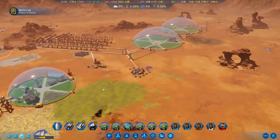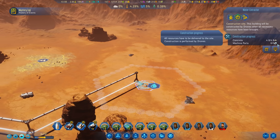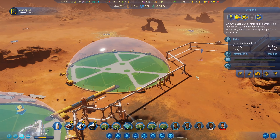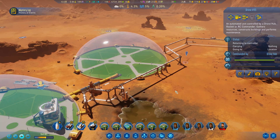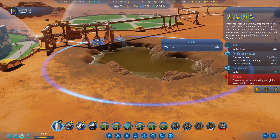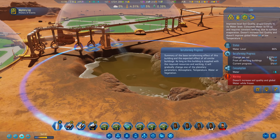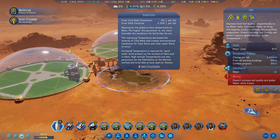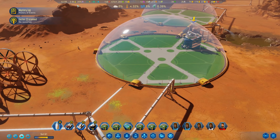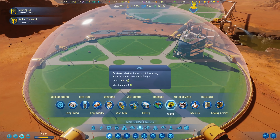Lots of colonists are departing again, but comfort is increasing. Hopefully with the next research we'll have high comfort again. Food is totally capped - above 200 right now. With the new colonists the ranch and farmer are now being used heavily - another thing solved. The bar is working, the grocer is working. I could even improve that further with a few small gardens squeezed in here.